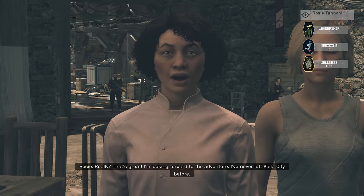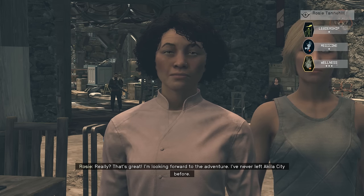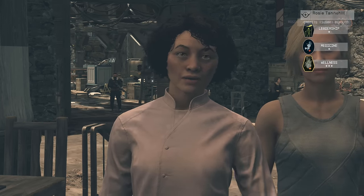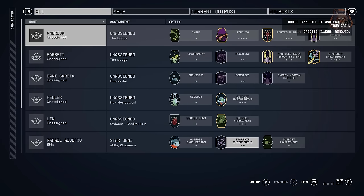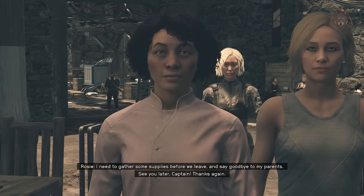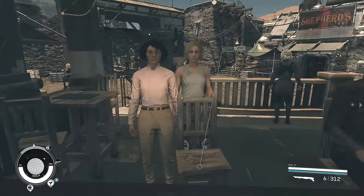The new dialogue option isn't voiced but otherwise works correctly, and she won't take up a crew slot because she has the leadership perk. She will now be dressed in a physician's uniform when you first meet her. If you have already met Rosie in game she won't have any of her dialogue options, so just set her as your active companion and then dismiss her and the mod should work. A small mod but a decent one, because every ship should have a doctor on board and now you can with Rosie Tannehill.